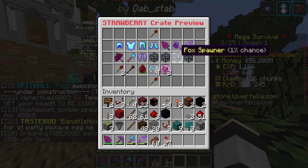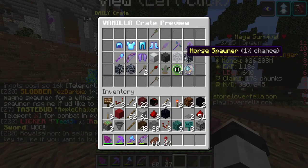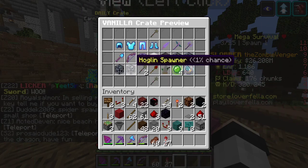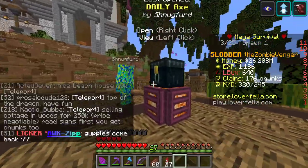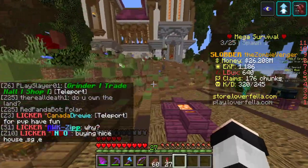The Mission Spawner is not good. The Fox Spawner is not good. The Villager Spawner is pretty good, but it's not good for XP. The Horse Spawner is good, but it's not that great. The Zombie Spawner is decent. The Hoglin Spawner — no one really cares about them. But the Skeleton Spawner is good. The Daily Crate spawners are junk — they're not really that great.